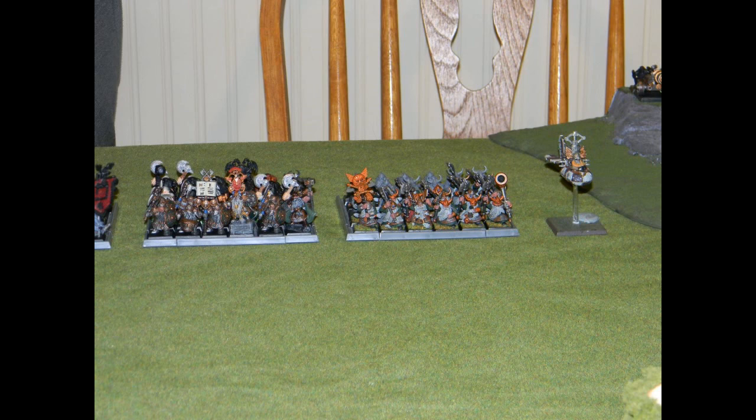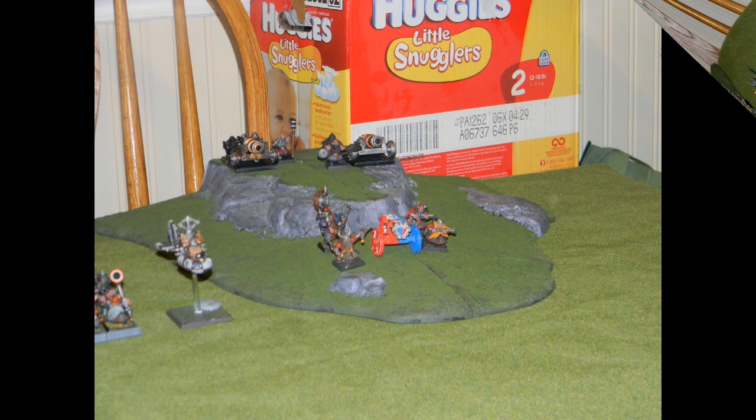With the Iron Breakers is his Lord on an Oath Stone with shield. He also has a Runesmith with the Rune of Spellbreaking times two, a shield, and a Rune of Stone. Next to that is another 30-man unit of Longbeards with full command and great weapons, and he has a Gyrocopter with vanguard next to that. Up on the hill he has two cannons — the right one has the Rune of Forging and Rune of Burning, the left just the Rune of Forging. In front is an Organ Gun with no runes and a Master Engineer with a great weapon.